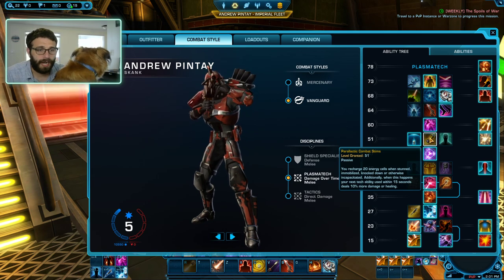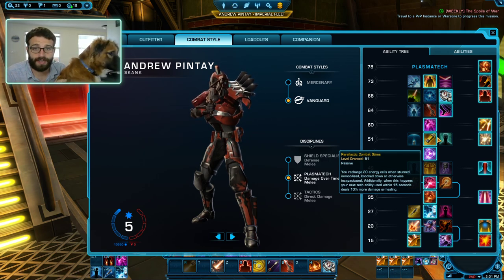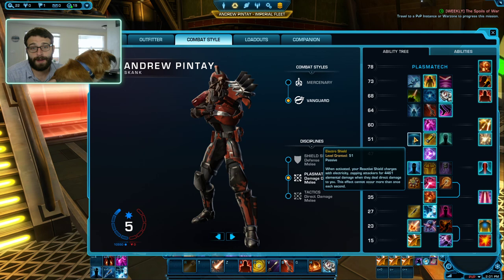Moving with the tree here, I like taking Paralytic Combat Stims for PvP. It helps out with our energy management, which is pretty nice. Additionally, it gives a little extra free damage. But in PvP you can also take Electro Shield and just buff with Shield, which — you know — we love to see it.